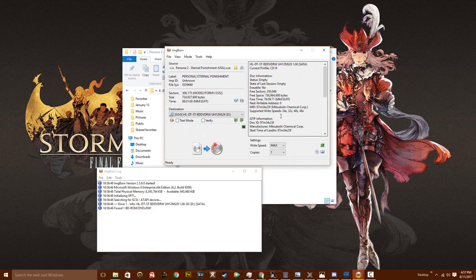People say to burn at the lowest speed possible, but that's only half true — it depends on your CDRs. For the Data Life Plus CDRs I recommended, burn at MAX speed. I tried the lowest speed and was getting errors constantly, but at max speed I got no errors at all. These specific CDRs only work properly at max speed, so do not burn at the lowest speed.